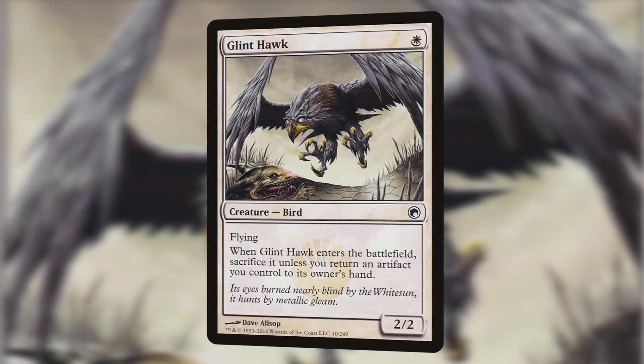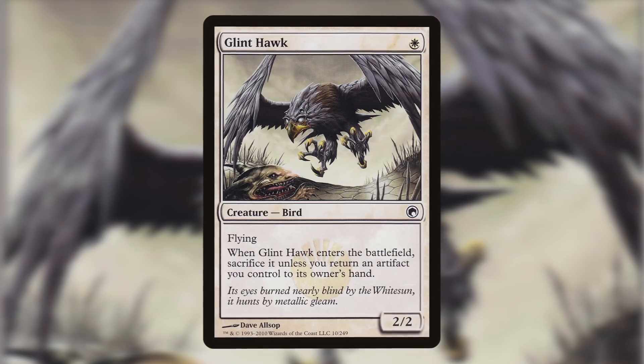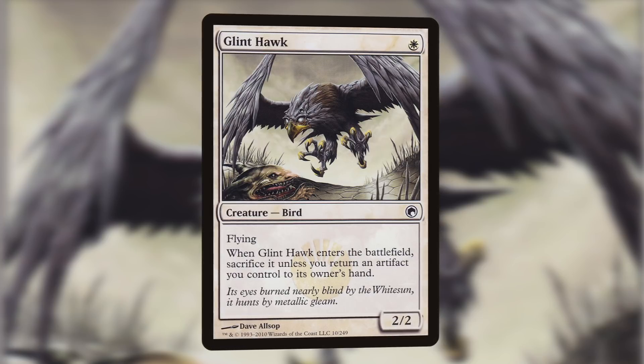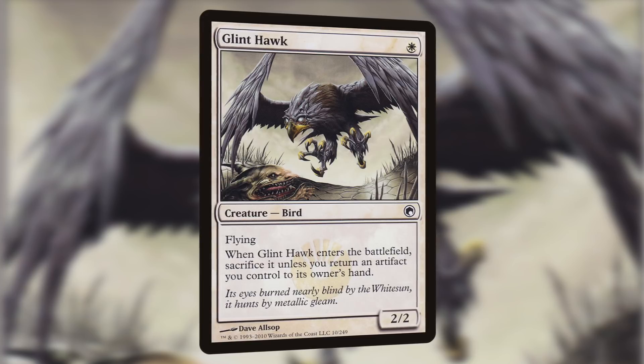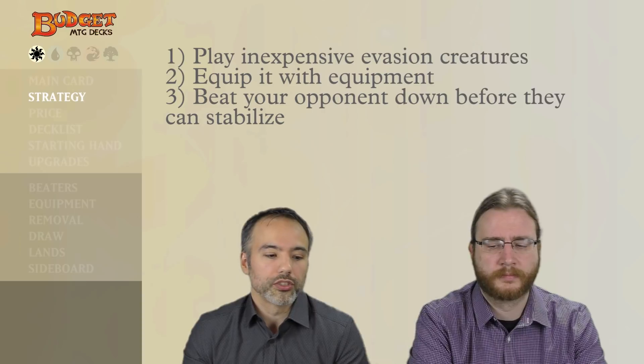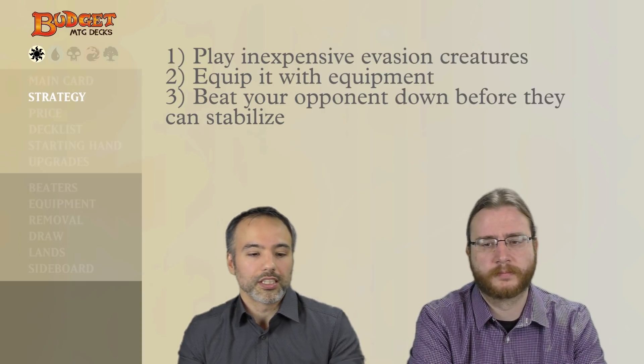This deck is a lot of fun. It comes in with very inexpensive creatures which actually have quite a high power and toughness for their cost. They do have some hoops you have to jump through, but then we can equip them with stuff and smack our opponents. They usually also have evasion. So the strategy of this deck is gonna be three things: play inexpensive evasion creatures, equip them with equipment, and beat your opponents down before they can stabilize.